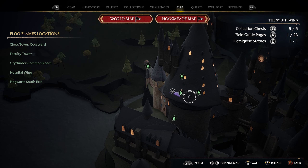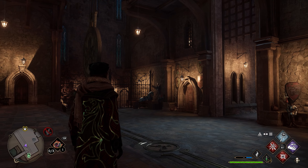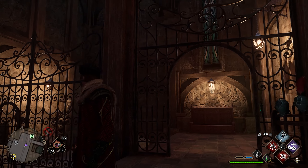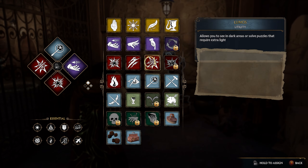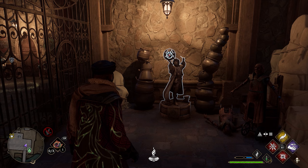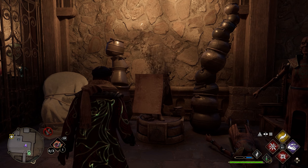Your first page is going to be found in the south wing. Go down here and take the clock tower courtyard flu flame. After taking this flu flame, as soon as you spawn in, if you turn right you'll see these gates here. Go inside the gate and right here you'll have a statue to grab this one. We're just going to use Leviosa — lock onto it, use that spell and you'll be able to get your first field guide page.